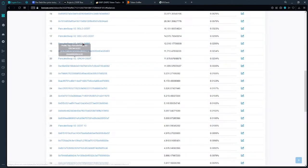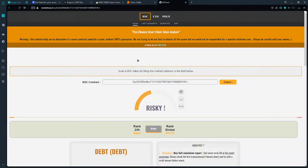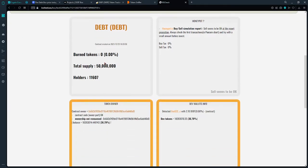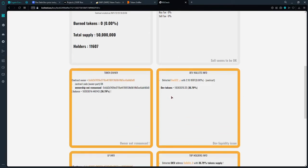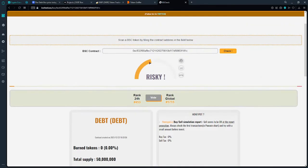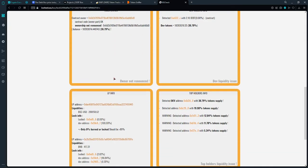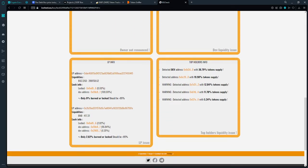According to BS Check, this token received a low rating. Scrolling down, you can see the top wallet is still the developer's wallet — the owner's wallet still holds a large share. Liquidity is available in BNB on PancakeSwap.